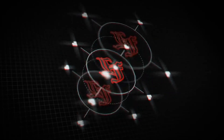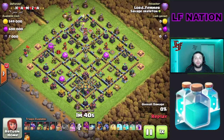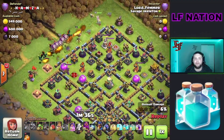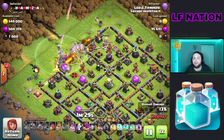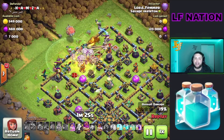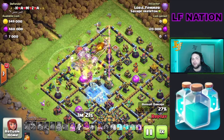We'll get right into the action. In this first replay we are starting with 2 Clone Hydra with 1 heal spell and 1 invisibility spell for our heroes. We're going to start on this base at the 12 o'clock with our king and our queen, and we're going to use our baby dragon at 9 o'clock with our royal champion. Then we're going to get the dragons, baby dragons, loons, warden, and that blimp right down the middle.